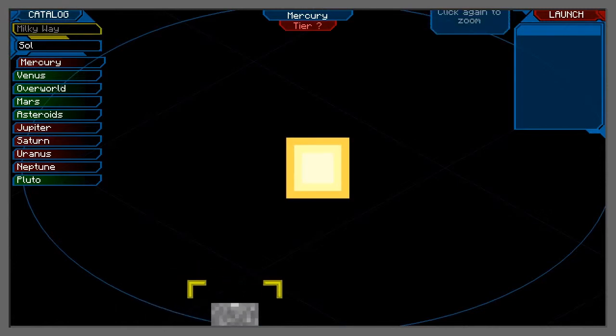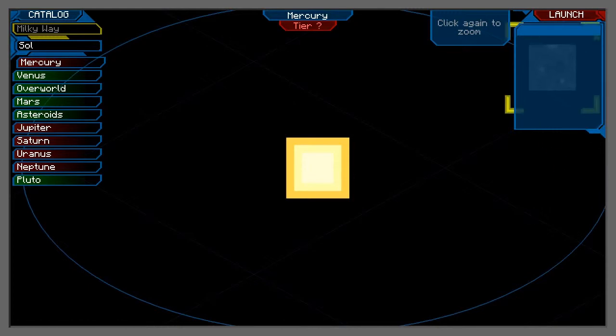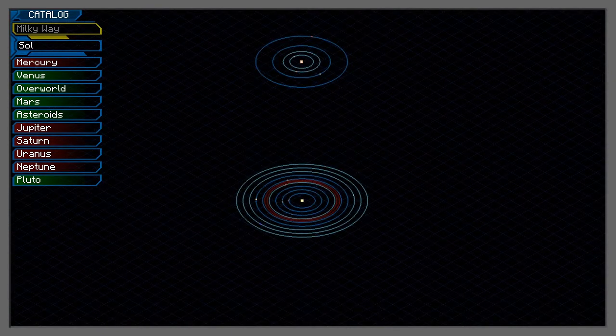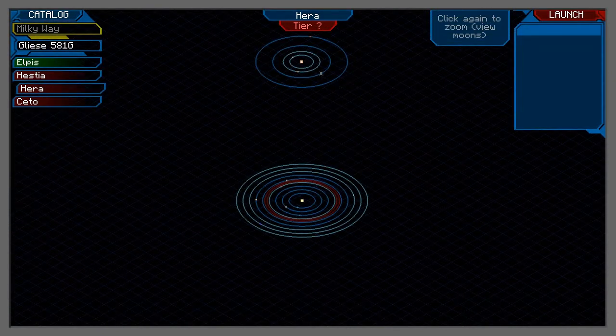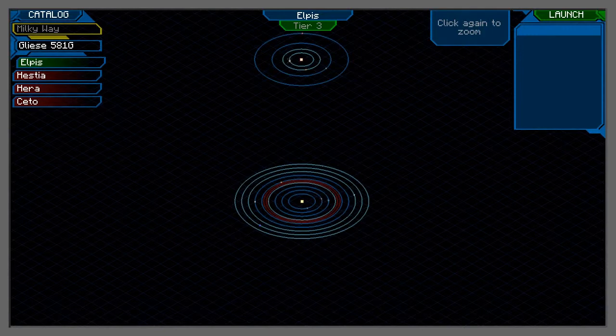It does zoom in, but all you see is Mercury - that means we've gone back in again. Press escape. We're actually in the Panarin planet system. What we can do is click along here and find it. We have Hestia but can't get there - tier question mark. The one on the inside must be - yes, we've got a Tier 3 Elpis, spelled E-L-P-I-S. That's a good name! Let's go visit this place.